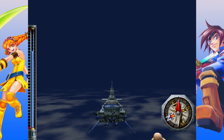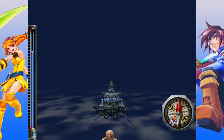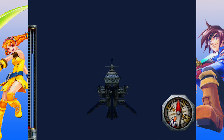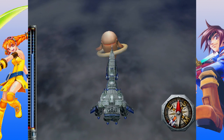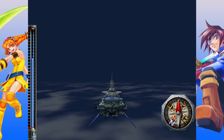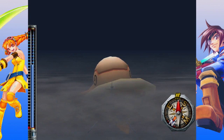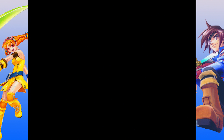The eagle-eyed among you may have noticed that we are no longer anywhere near Sultis, and there is what appears to be a giant Looper floating around down there. Yes, there is a giant Looper ship battle. Before we go to Sultis, we're taking this guy on.